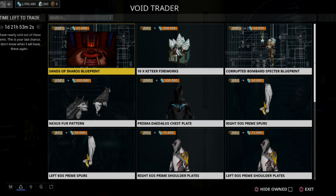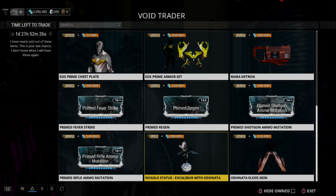Moving on to console — at the top there are lots of cosmetic items and one terrible item, which is the Corrupted Bombard Specter blueprint. I don't think I need to explain just how shady that is — it's garbage, don't waste your time. The top part made me think it was going to be a real bad day for console, but luckily all the relevant items are at the bottom.